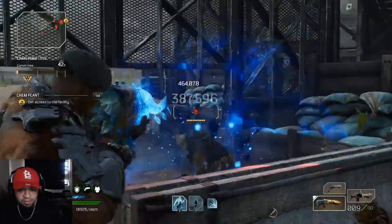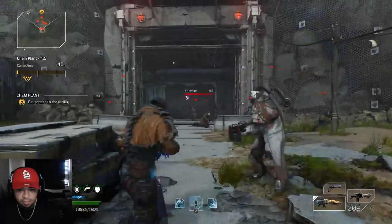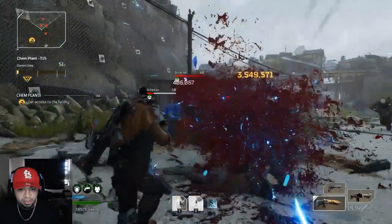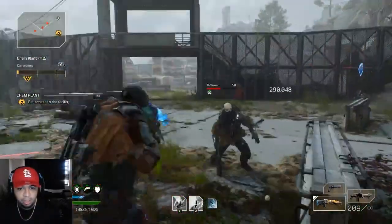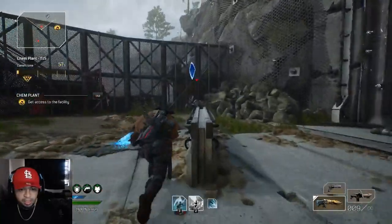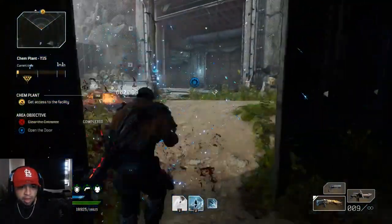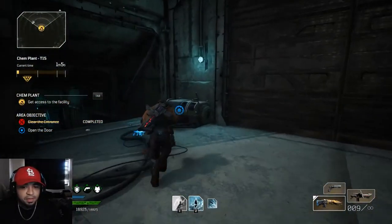Once you get these backline guys over here killed, you're going to go over there to the front and start working on those guys. I always go to the dude in the way back because normally they're grouped up. I did slow down a little bit, but they're always grouped up right there - you can kill that whole group with one body. Normally I clear this part in like 55 seconds.